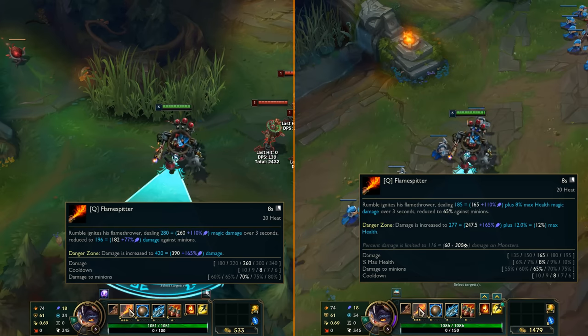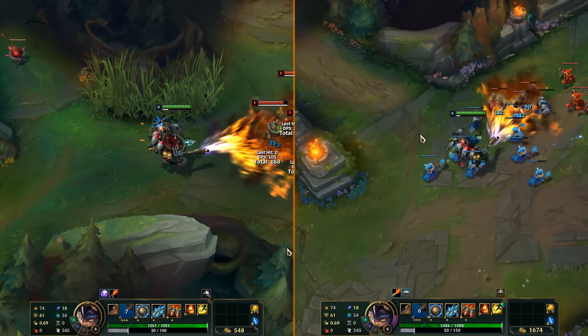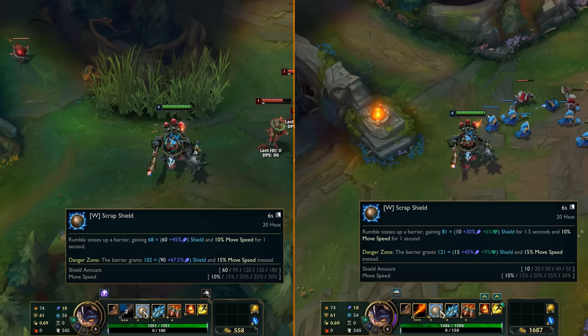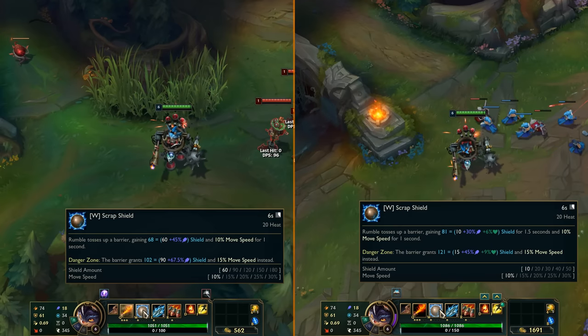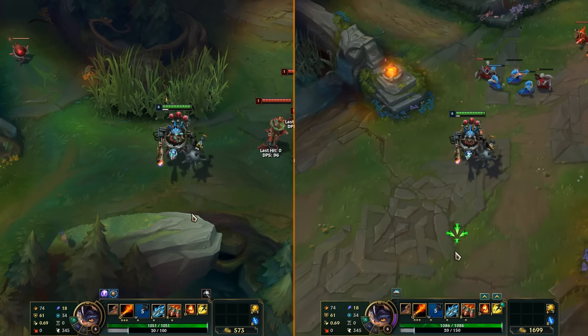Q base damage got reduced but now it deals max health damage too, capped against monsters, up to 10% max health bonus damage, and the minion damage also got reduced by 5%. The W shield base got reduced a lot both in base and AP scaling, but it now also scales with 6% of his max HP.